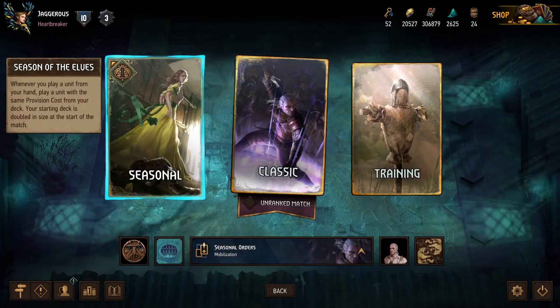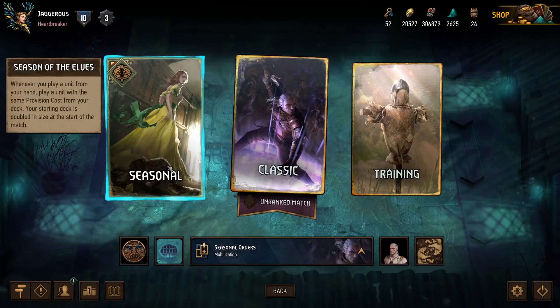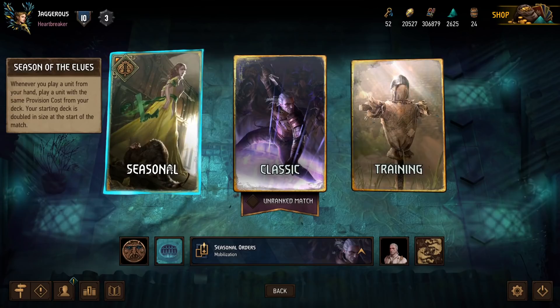So for this month, the Season of the Elves, whenever you play a unit from your hand, you will also play a unit with the same provision cost from your deck, and your starting deck is doubled in size at the start to match that. So every card in your deck is duplicated, and when you play a card, you'll play one of the same provision costs.